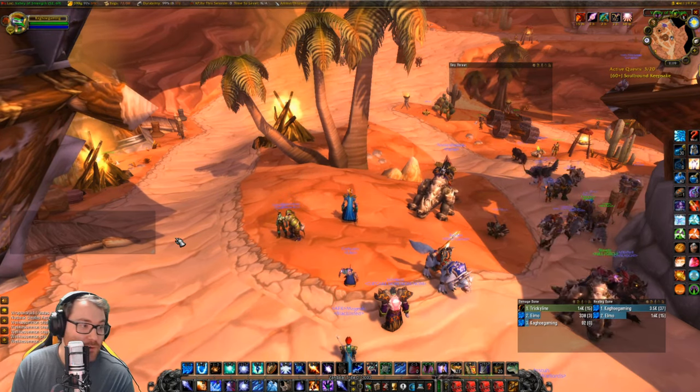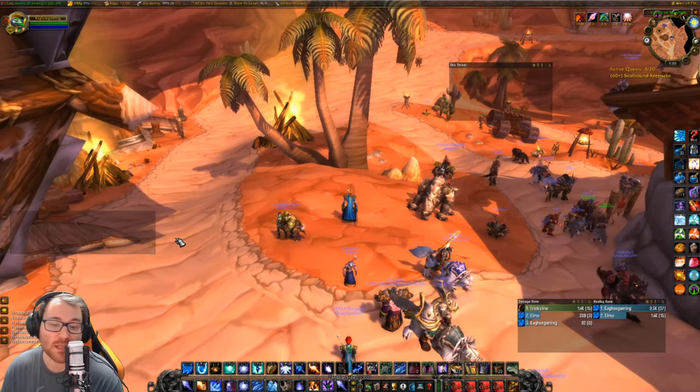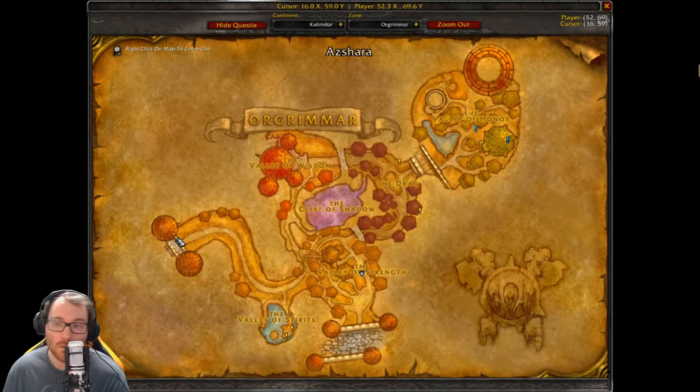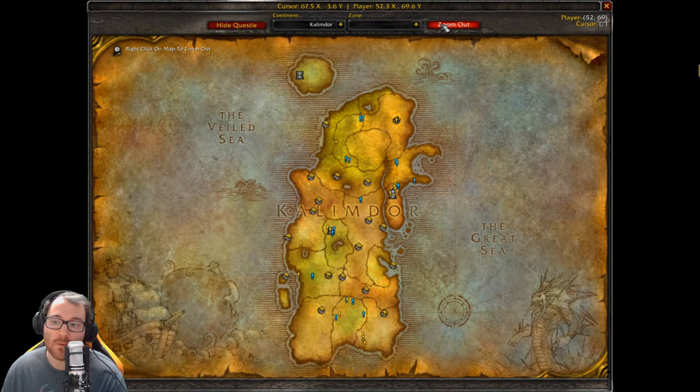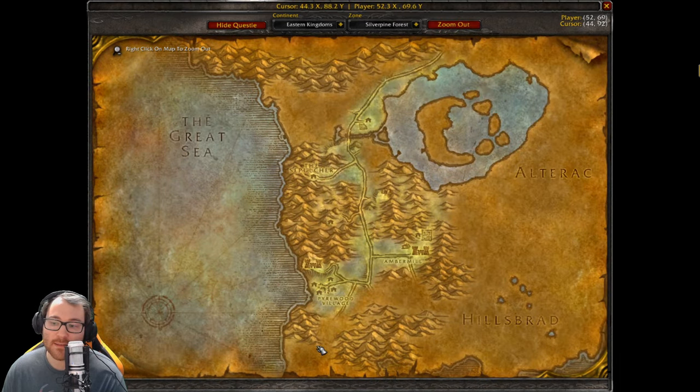One of those quests is to go to Silverpine Forest at the Greymane Gate and talk to an inconspicuous crate — you'd head all the way here in Silverpine Forest and the crate should be down around here. Greymane isn't actually a zone in Classic yet.